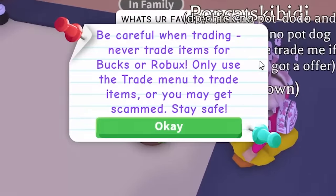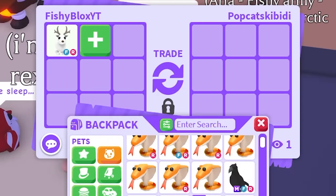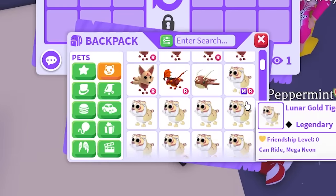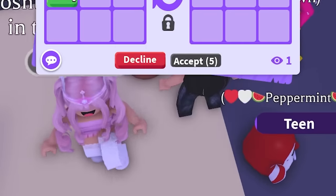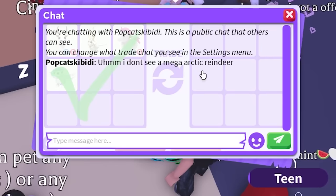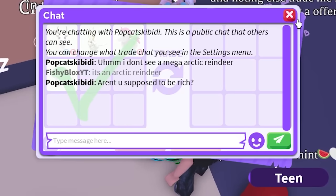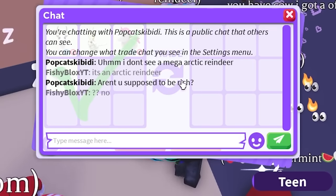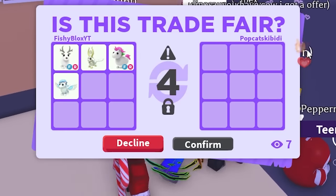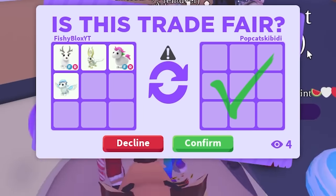They finally replied — they said white. I'll give them an Arctic Reindeer plus a few more white pets: Gold Horn, Unicorn, Winged Horse — four pets. They said it's not mega and complained about it. They're asking why I'm not rich. Oh my gosh, they are really upset they didn't get a mega. I don't know if I should give this to them — they have Fishy Army in their name but they can't accept being ungrateful.